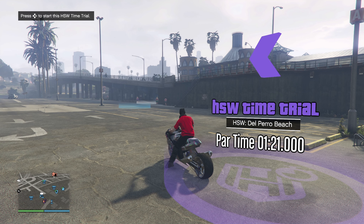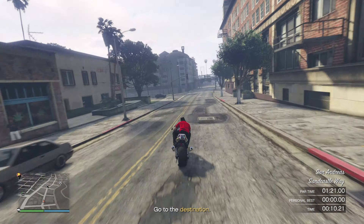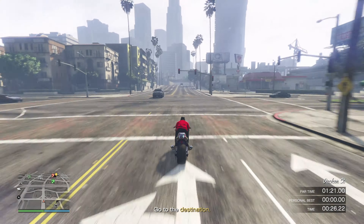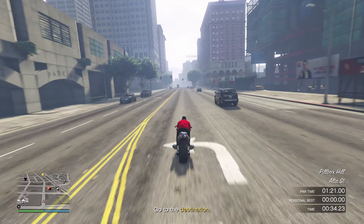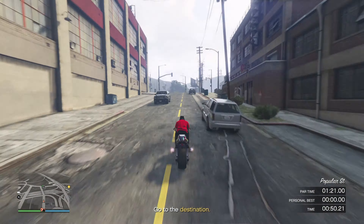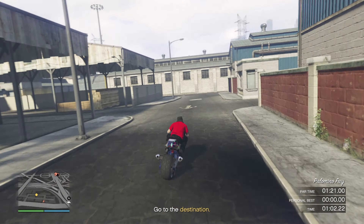The first thing I did was grab my Hikuchu drag and complete the HSW time trial. I didn't need to take any unnecessary risks here, as the time for completion is very generous and the drag will destroy the par time. In one minute and five seconds, I earned my first 252,000.